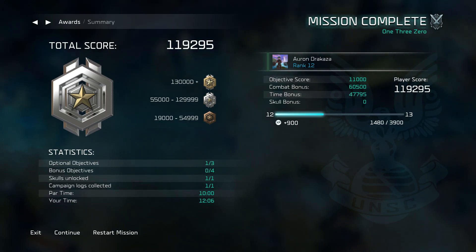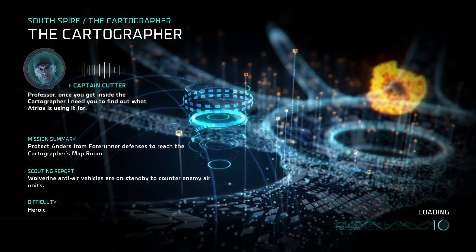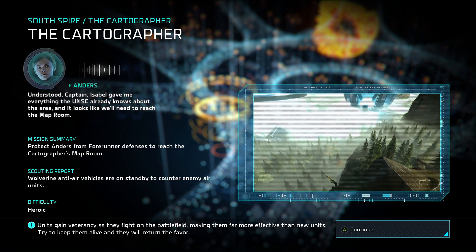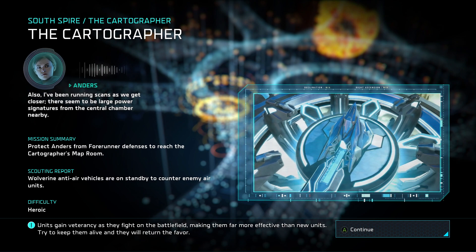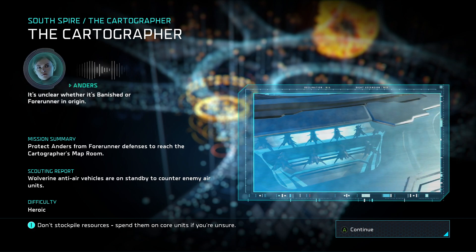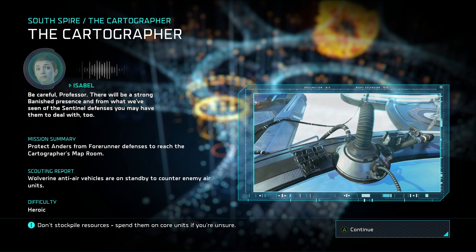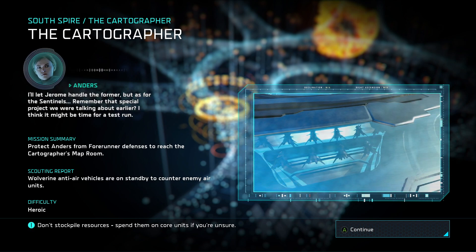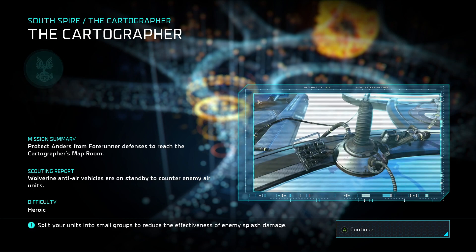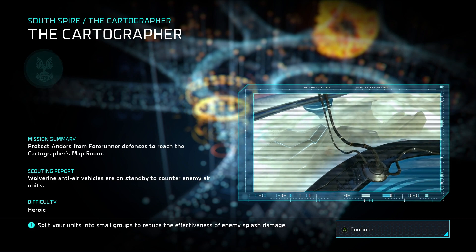Alright, hello and welcome back. Let's move on to yet another mission - this will be the last one I do for today. The Cartographer: you need to find out what Atriox is planning to use it for. Isabel gave me everything the UNSC already knows about the area and it looks like we'll need to reach the map room. There are large power signatures from the central chamber nearby - it's unclear whether it's Banished or Forerunner in origin.